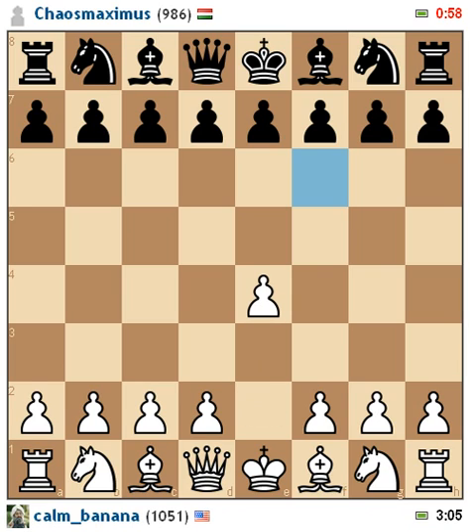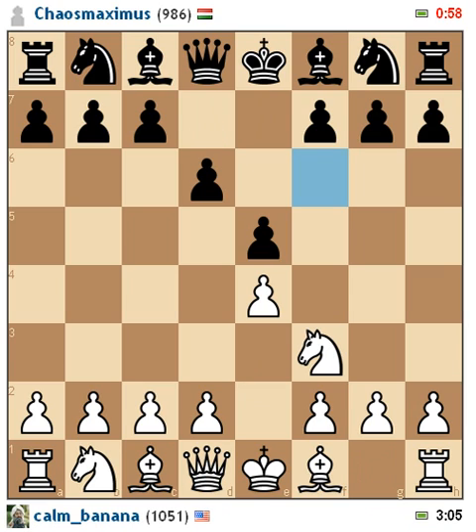So the game starts off: pawn e4, e5, knight f3, d6 — and this is the Philidor's Defense, or rather, Philidor's Defense. Now there's some common things: people like to bring their pawn up, some like to bring their bishop up. There's a lot of common lines, and I decide to do the bishop.